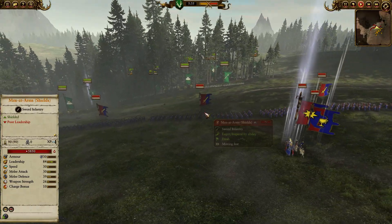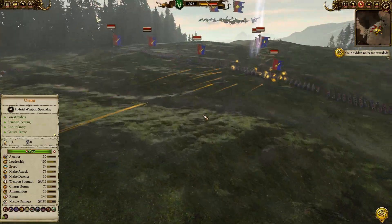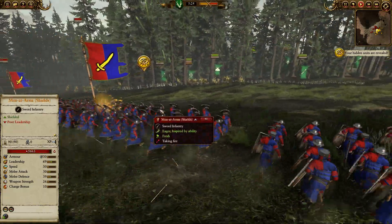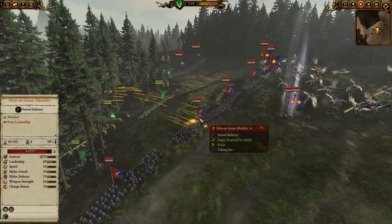I realized he was going for the downhill charge advantage, so I retreated back into the woods to work the buffs from being in the forest. Men at Arms blocked most of the arrow damage, but I soon switched targets onto the Royal Pegasus Knights as they're the optimal priority.